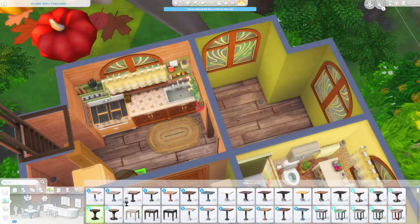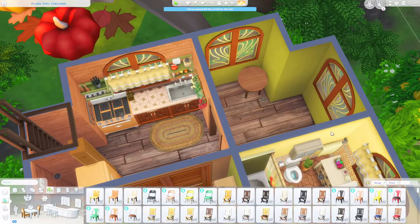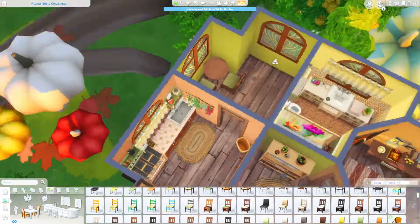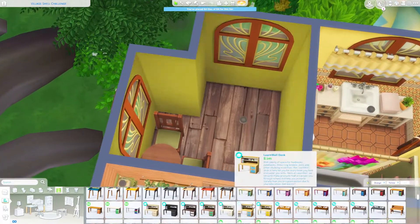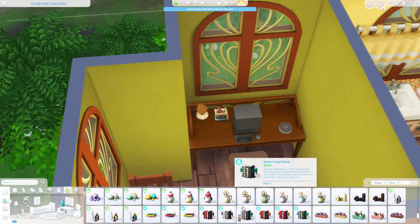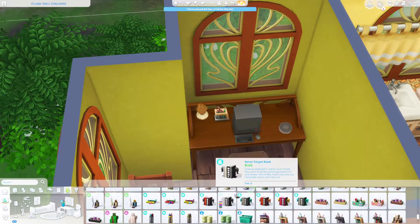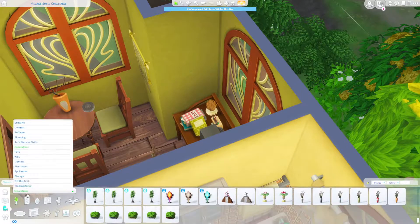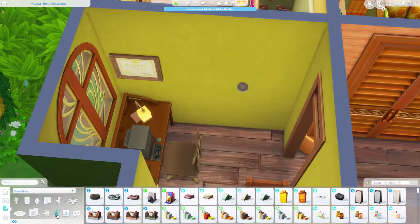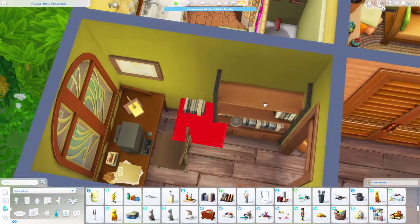I really like the windows from the Realm of Magic pack. I got it again because of a sale and couldn't resist — I picked it up a few days ago and fell in love with all the building items. I use a lot of the windows and other items from the Realm of Magic pack in this pumpkin house, and I also use a lot of those items in the house for my next video, which is also a magical build.